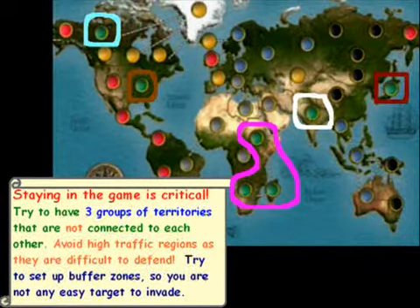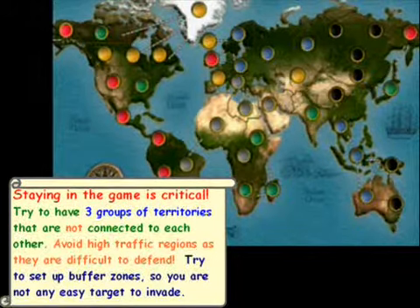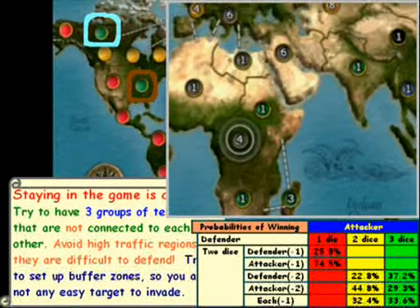One way to accomplish that is to try to select three core different groups of territories that you set up your reinforcements on. Now, if we think about dice probabilities, we want to try to go for situations where the odds are in our favor. What that means is we want to try to avoid confrontations early.